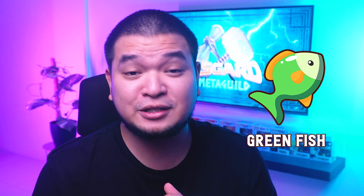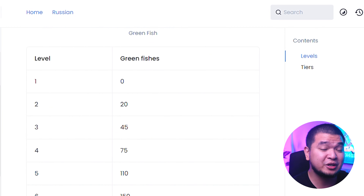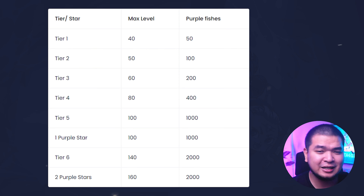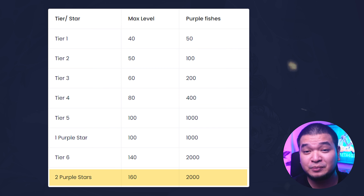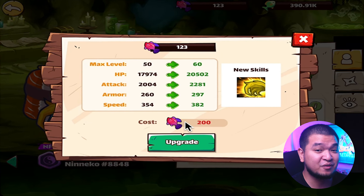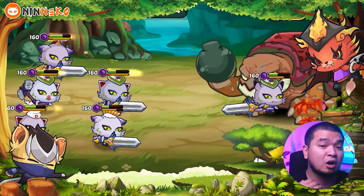You can make your Niniko more powerful through the upgrade system. When completing battles, you will be rewarded with Green Fish items that you can use to level up your Niniko. Each level requires a certain number of Green Fishes, and once you hit a certain level you'll be able to upgrade your Niniko's tier. Tier is kind of like rarity — the higher the tier, the more levels you can obtain. Upgrading tiers requires Purple Fish, which can be obtained through a special dungeon.